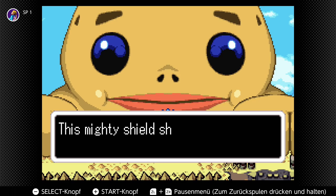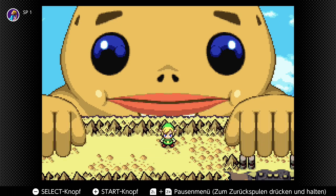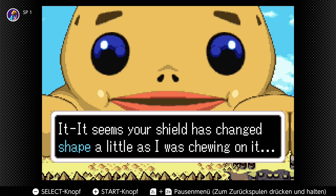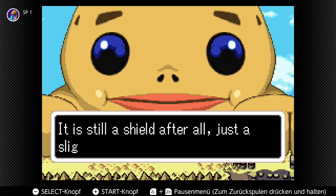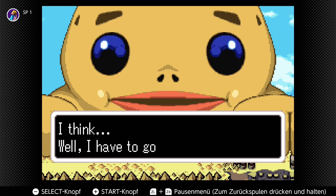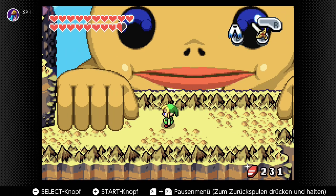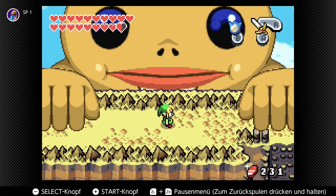You got the mirror shield! 'This mighty shield shines like a mirror — use it to reflect enemy attacks.' Goro goro! It seems your shield has changed shape a little as I was chewing on it. But it's still a shield — just a slightly differently shaped one.' We got the mirror shield.